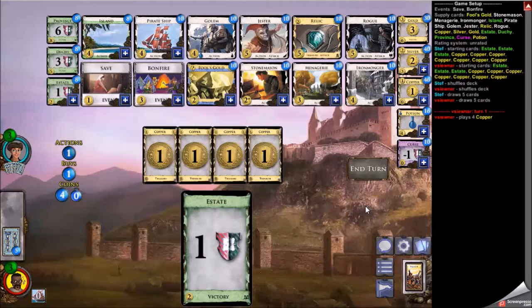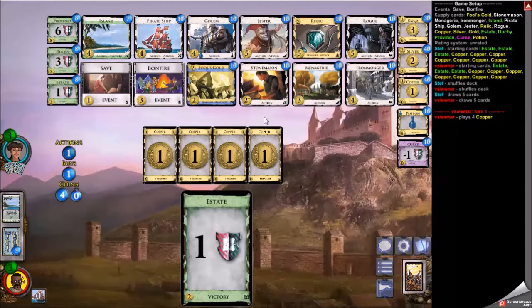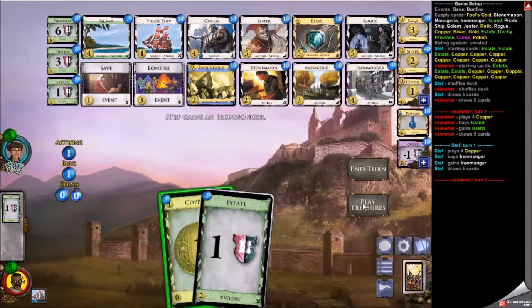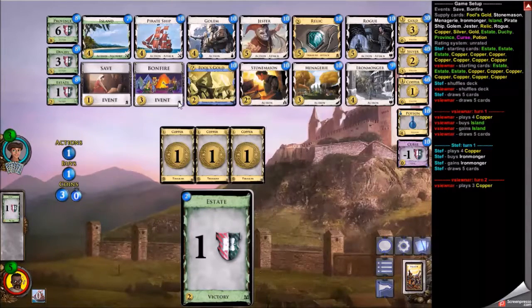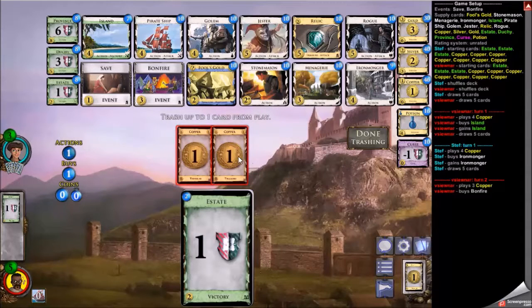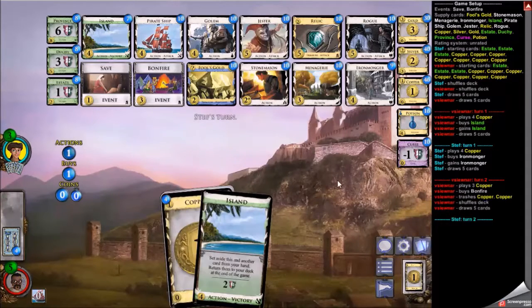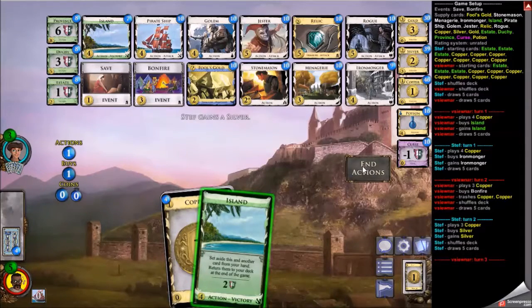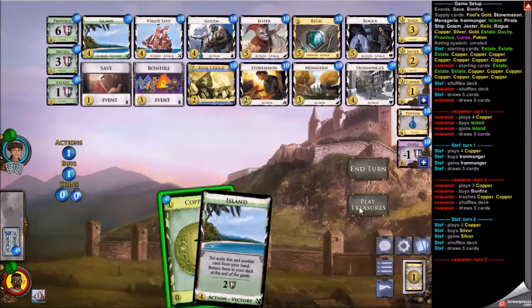My thoughts going in: if I want to build the engine, menagerie is going to be important for draw. All these coppers and estates are not good for menagerie, so I'm going to try to thin a little bit — opening island to set aside an estate, and bonfire to get rid of a couple coppers. I only need to set aside two estates with the island for menagerie to work, because it only cares about uniques.